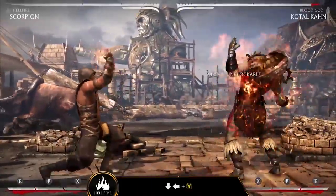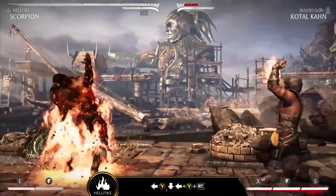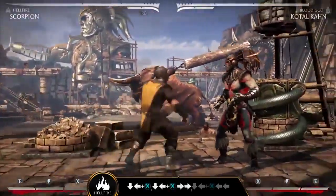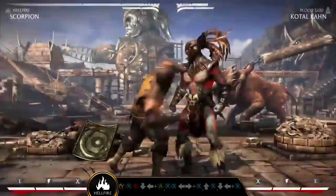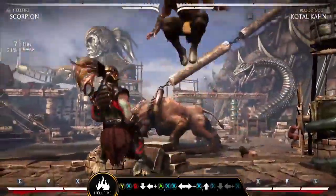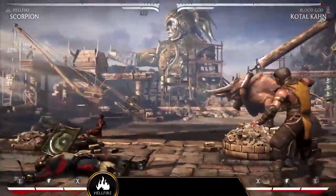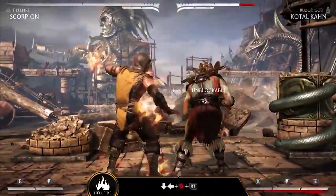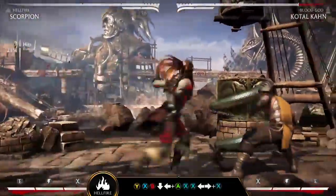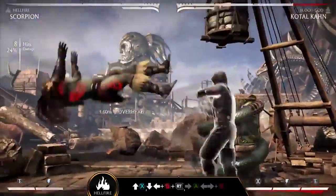In the Hellfire variation, Scorpion's unblockable special move returns. Launch fireball projectiles that can be dash-canceled to trick your opponents and end combos. Scorpion's move, Flame Aura, burns enemies at close range over time and can be enhanced to recapture airborne combatants, setting up deadly mix-ups.